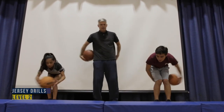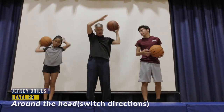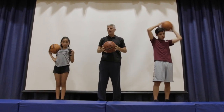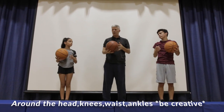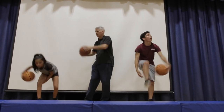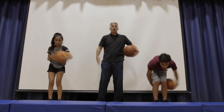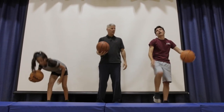Level 28 we already did the middle, so level 29 we're going to do the head — around the head. And last, level 29: mix it all up — a little sweet Georgia Brown, do a little bit of everything. No right or wrong way. Never look at the ball if you can help it — your brain knows where it is.